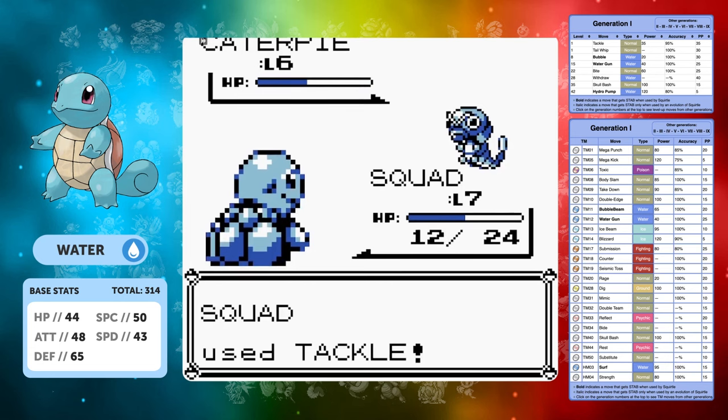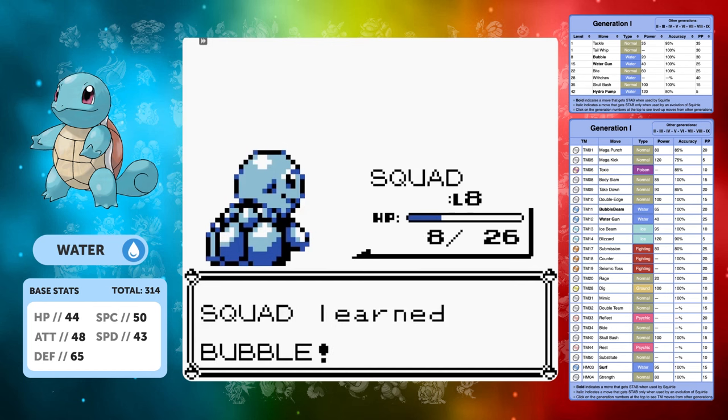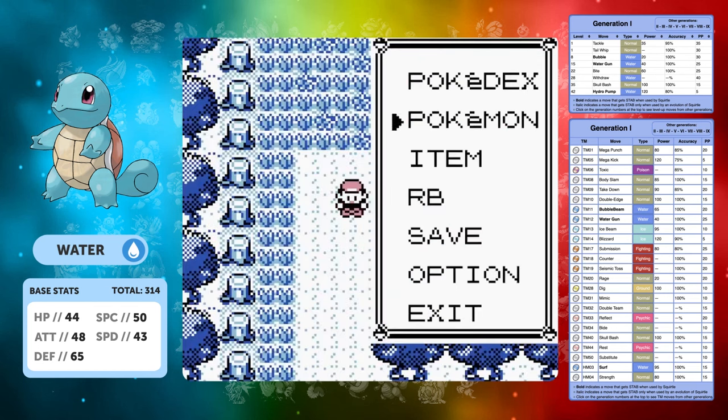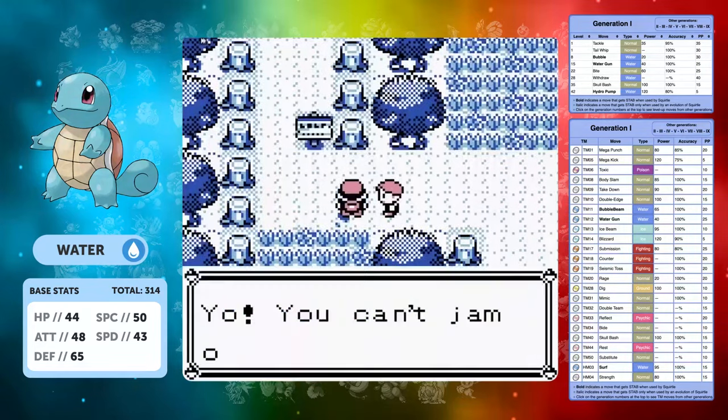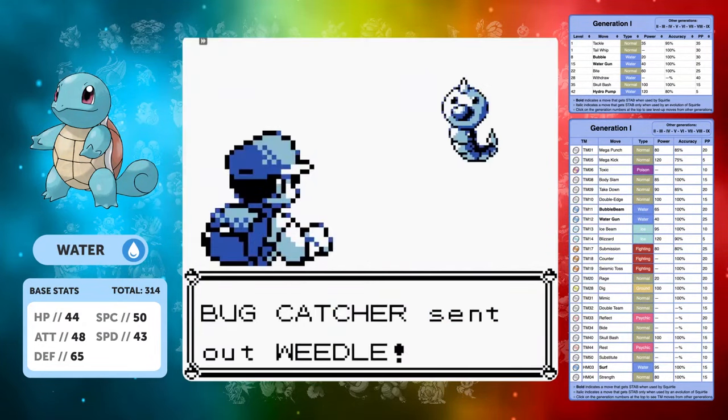Of course we want to get up a few levels before we even go against Brock. We need to get to level 8 where we can learn Bubble and we can pretty much sweep his team very easily from there. But until we get to level 8 we have to just make do with Tackle and Tail Whip - it's kind of tedious. But once we get over to Brock it is going to be a very easy fight.